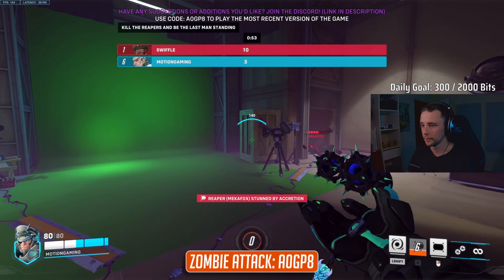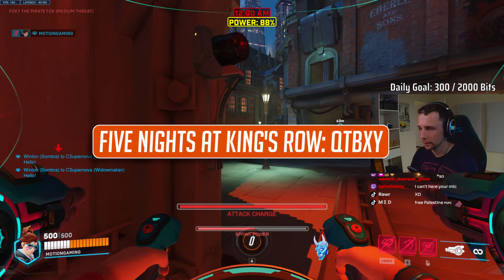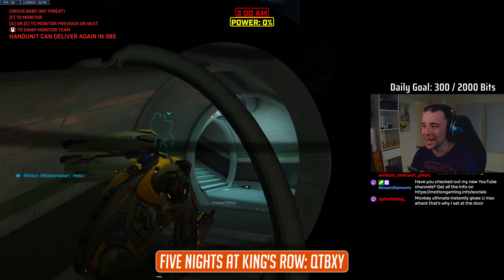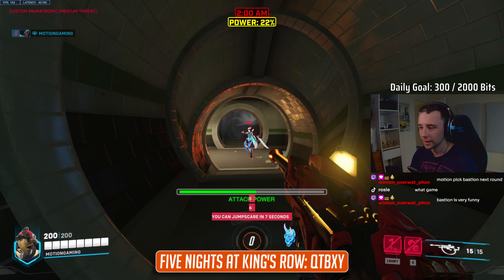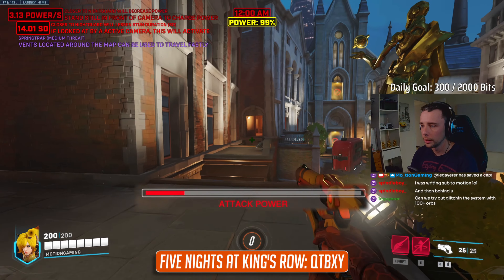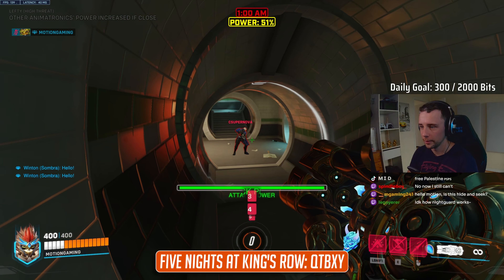Make sure to invite your friends for Zombie Attack as it is a great laugh. If you are more team orientated, then this next one might be more for you — this is Five Nights at King's Row, a horror PvP mode based on the game Five Nights at Freddy's. In this mode the King's Row Nightguards must fend off the incoming animatronics and survive until sunrise to win, whereas the animatronics must kill all the Nightguards using their special abilities. Before the animatronics can attack the Nightguards, they must build their attack power by standing in line of sight of security cameras. Once enough power has been generated, they can approach the Nightguards' doors and attack after a short delay.